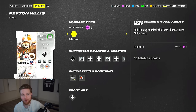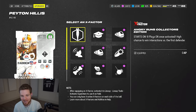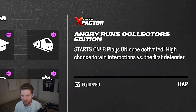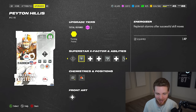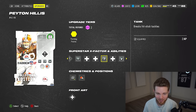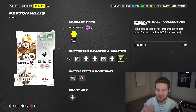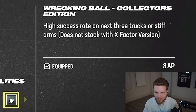Peyton Hillis is an absolute menace to society. We're using six out of seven total AP on him. We have this X-Factor which is free on the Collector's Edition — it starts on, you get eight plays with it, and once it turns off you only need eight rushes of one-plus yards to get it back. It's like freight train on crack — absolutely nuts. We also have Energizer which replenishes stamina after juke moves. His jukes are really good, and he can run people over. He's got Tank to break hit-stick tackles for two AP.